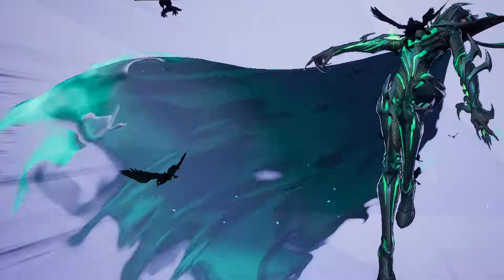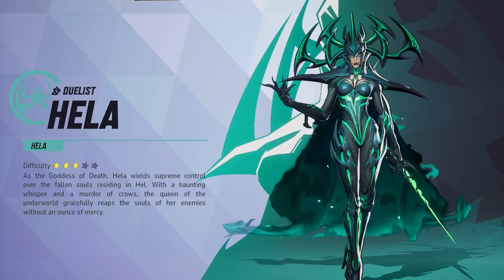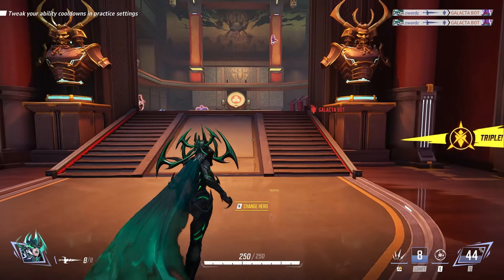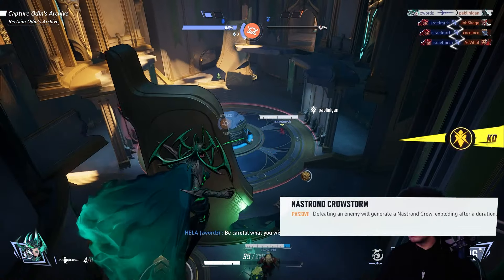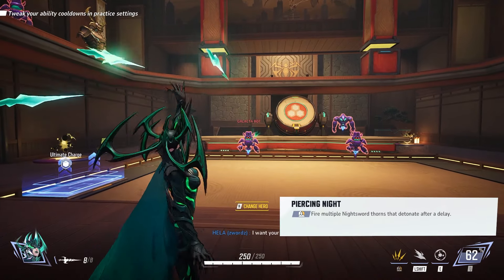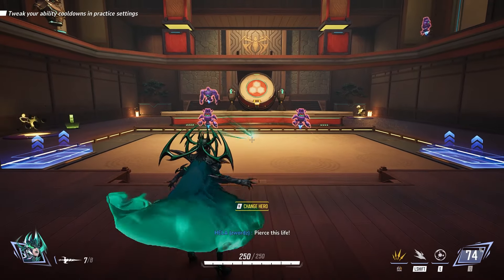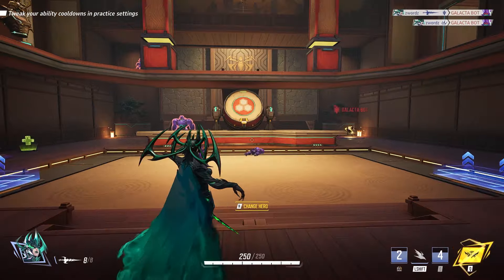The next hero we're going to talk about is Hela. She's one of the best characters in the game. Her primary attack does significantly high critical damage at any range — enemies directly eliminated by it explode after a short delay, dealing damage to other nearby enemies. Her secondary fire shoots four night swords that each explode after a short delay with a decent AoE radius, allowing her to damage multiple targets within close proximity.